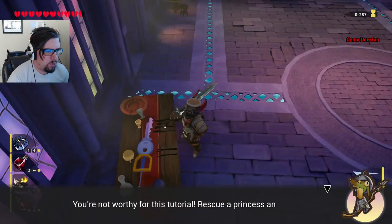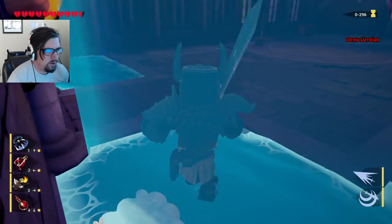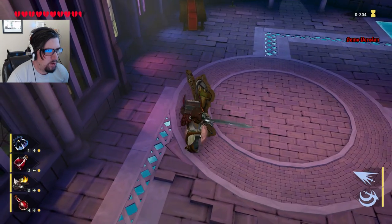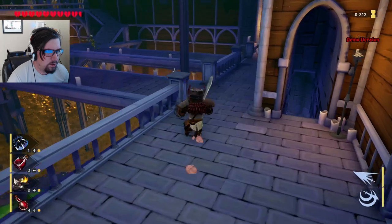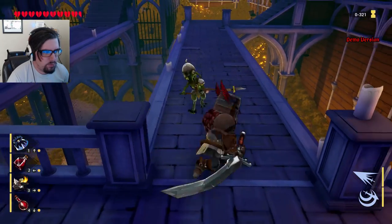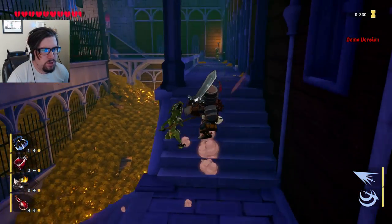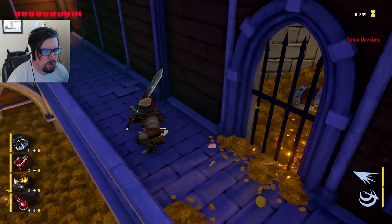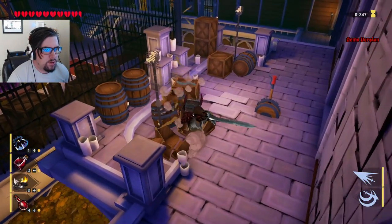There's a giant key. You're not worthy of this tutorial — rescue your princess and come back. What? Is that a keyblade? That's definitely a keyblade. So I have to rescue a princess to get the keyblade, I guess. Rat trap — lots of rat traps, I see. That's a lot of gold down there. What happens if I fall? I guess this is a dragon's tower, so that would make sense.